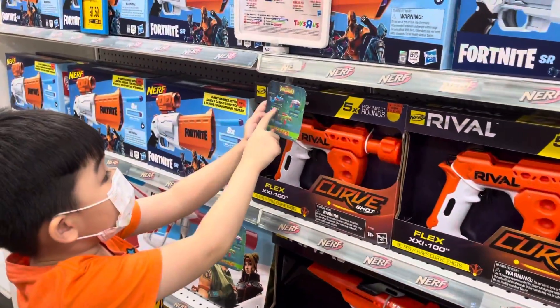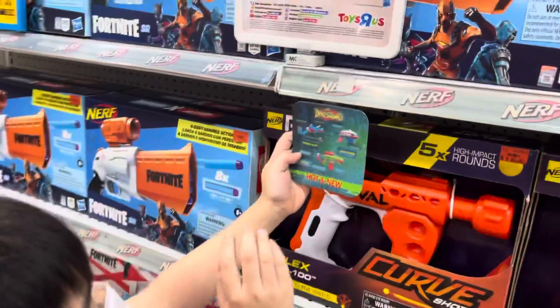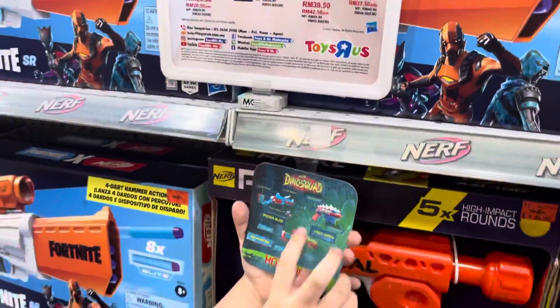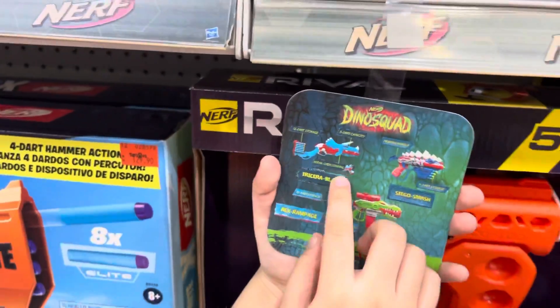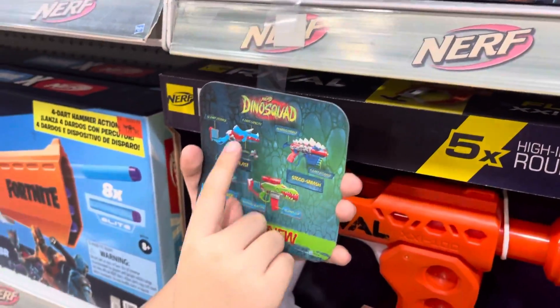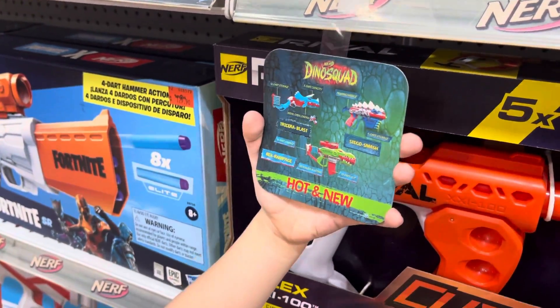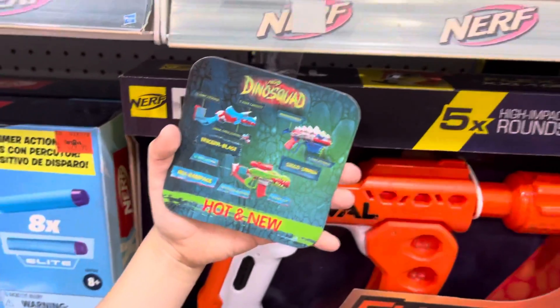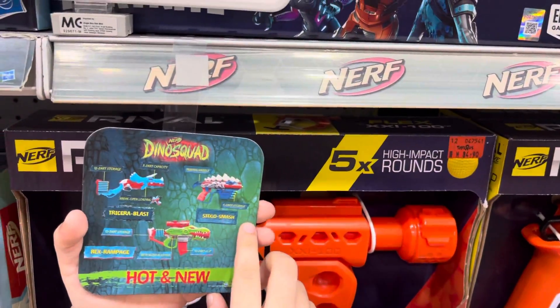This is the Nerf — these are the Nerf Dino Squad guns. This is the Tricerium Blast: break open loading, 3 Dark Capacity, 20 Dark Storage. And this is the Steggle Smash! Prime Handle, 4 Dark Storage.